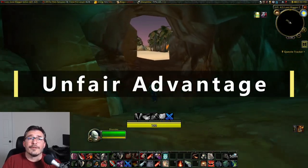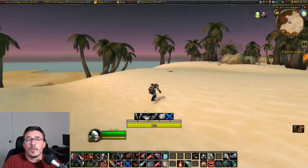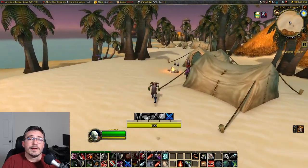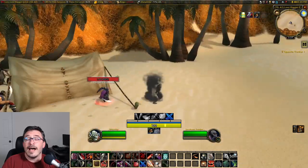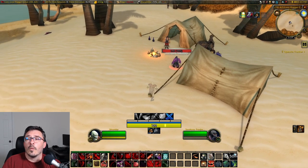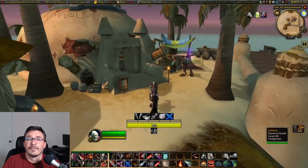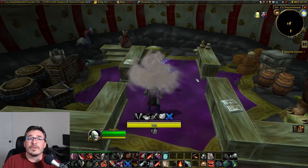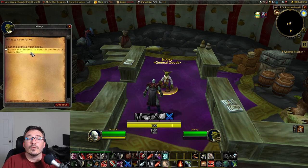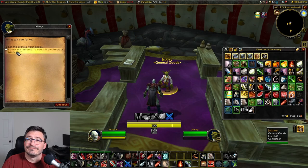Unfair Advantage is another easy rune to get. Head over to Lost Rigger Cove in Tanaris and pickpocket South Sea Freebooters until you get a Kidnapper's Coin Purse. Depending on your luck, this could be quick — I got it from the first mob I pickpocketed. Open the coin purse to retrieve a Precious Medallion, then head over to Steamwheedle Port and talk to Jabby. Apparently the medallion belonged to his wife, who sailed off and never returned — which is really sad. For your troubles, he gives you the rune.